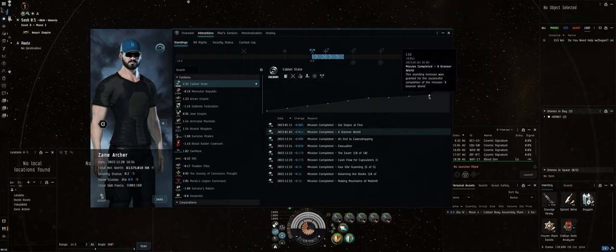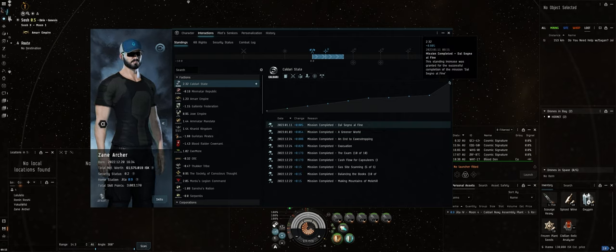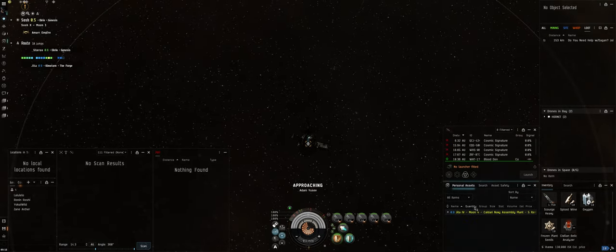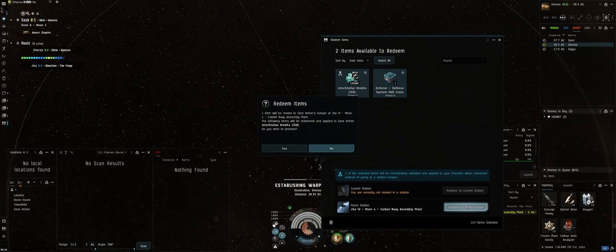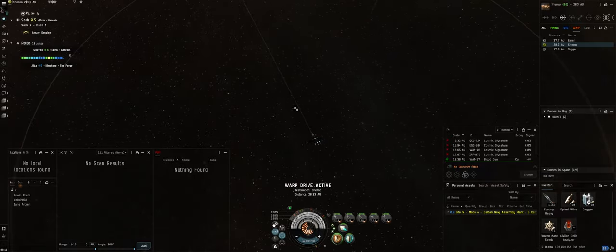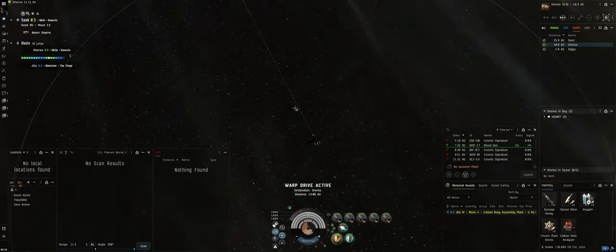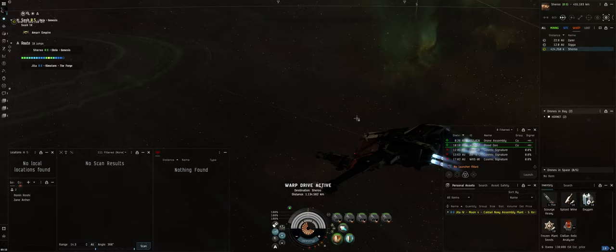It actually went from about 1.52 all the way up to 2.32 — can't argue with that. That's going to be it for this episode. We're heading back to Jita to get everything sorted. Unfortunately we still have to do level two security missions until we close out that last 0.7 of standings, but I'm hoping to bang that out in the next 24 hours. The next episode we'll be dipping our toes into level three missions and seeing how that goes. Thanks for watching, see you guys in the next one — peace out.